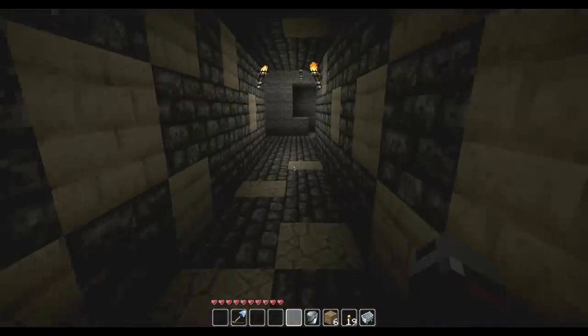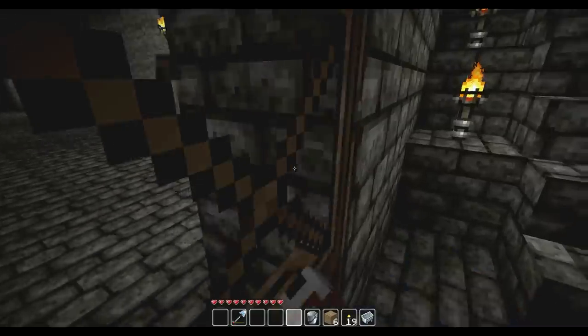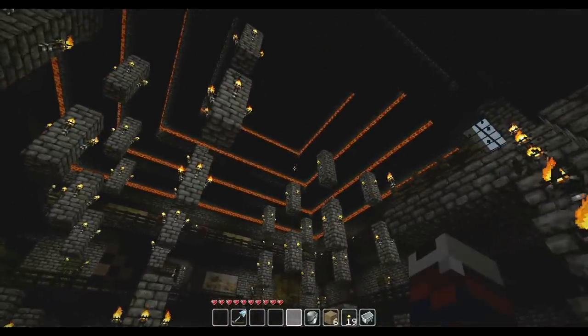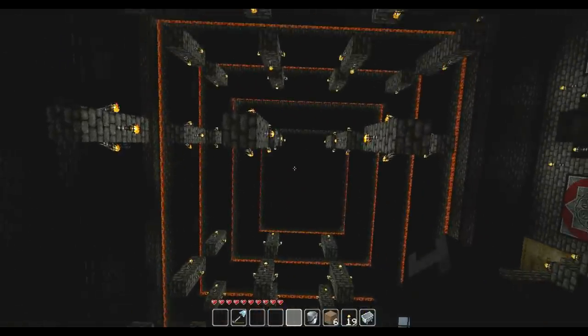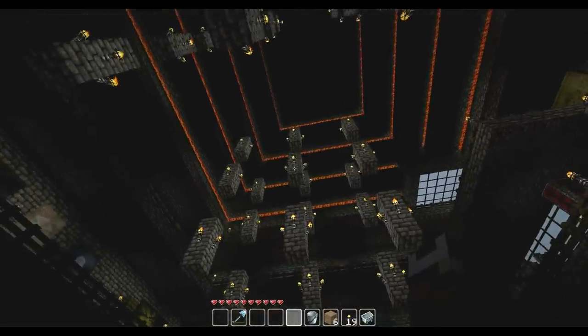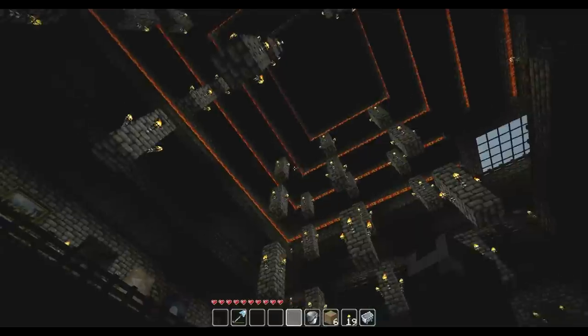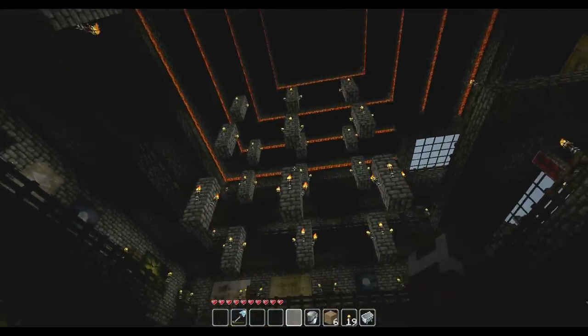And there it is — the new ceiling, the lava lights, down here on the lower floor. I wanted to say thank you to Bleed for his ingenious use of lava and half slabs. He gave his ceiling idea to Doc M for his portal room, and I thought I'd incorporate it into my own ceiling. It's a four-tier lava-lit ceiling and I think it looks really nice in here.